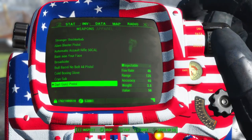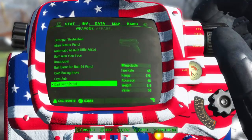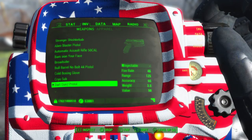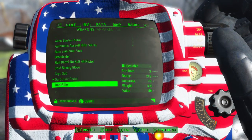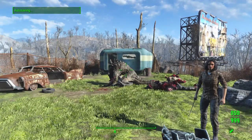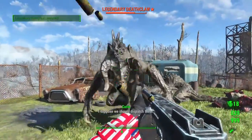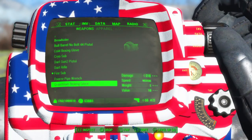Dark gun pistol — this uses the same ammo as the syringe rifle would use, so there are multiple types of ammo. I'm not gonna go over that. Dart rifle — we all know what the syringe rifle does. Fire submachine gun — it catches your opponent on fire. Pretty sweet.